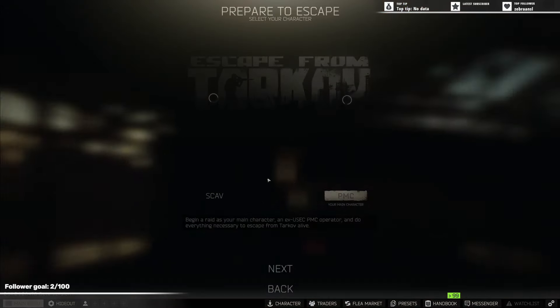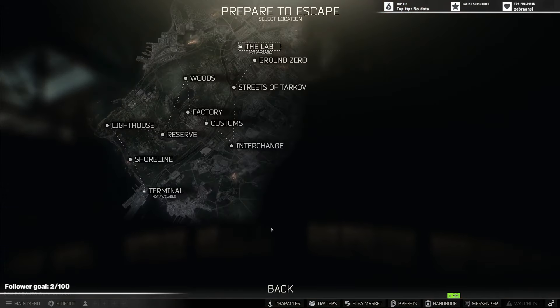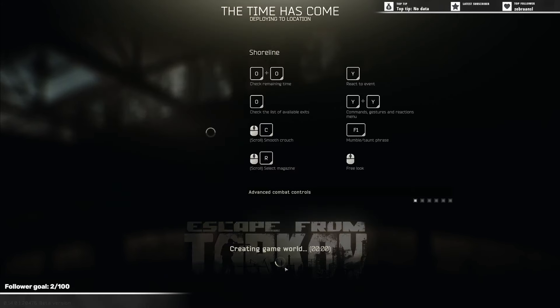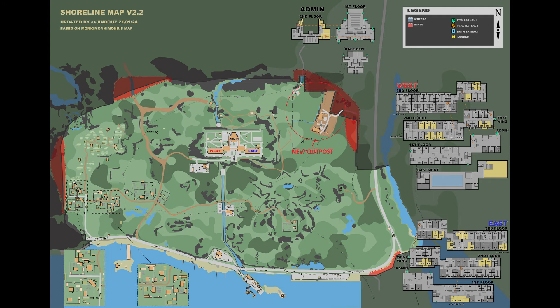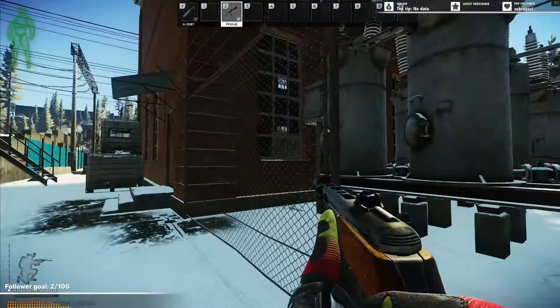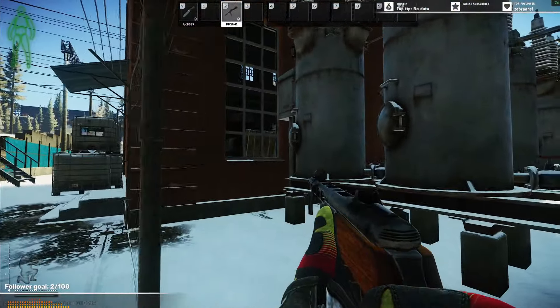This is how you make money in Escape from Tarkov. First, you need to join the map Shoreline as a Scav. After joining the raid, you have to go to the new smuggler's outpost on the upper raid. Avoid every fight to survive this raid.